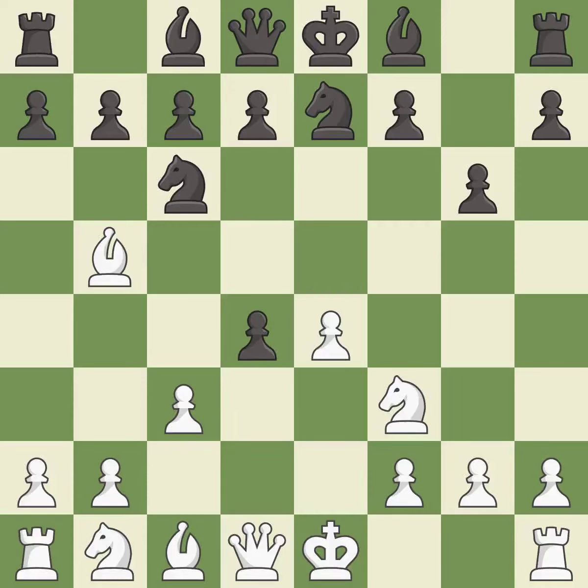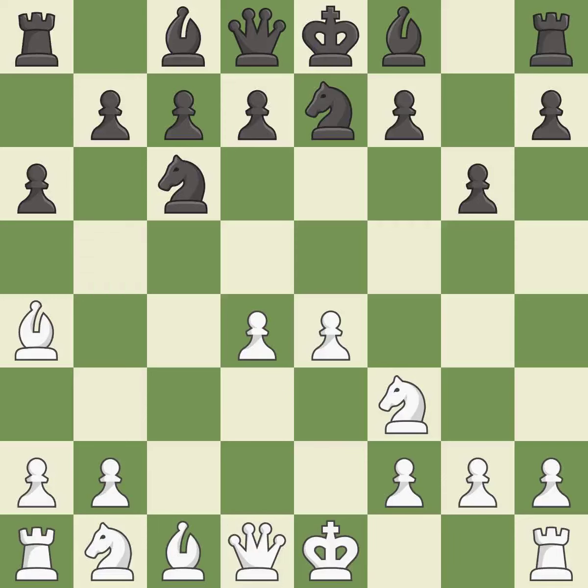This is an equal trade. Recaptures. This threatens to kick a knight. This kicks an opposing bishop — it is good. This moves the bishop to safety. The opposing bishop is kicked by a pawn and must now move or be captured. This move puts the bishop on a safer square.